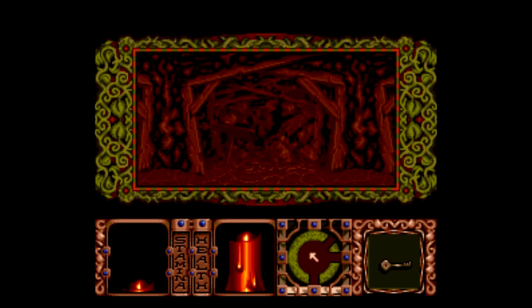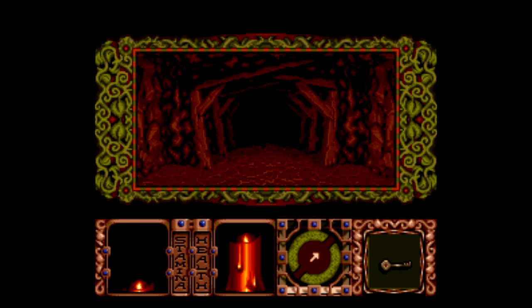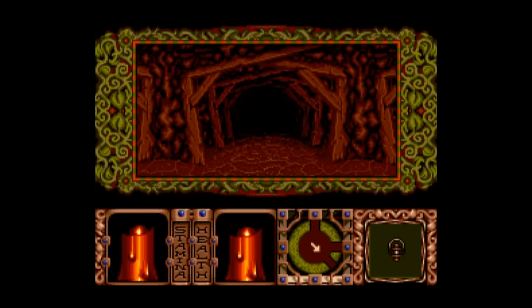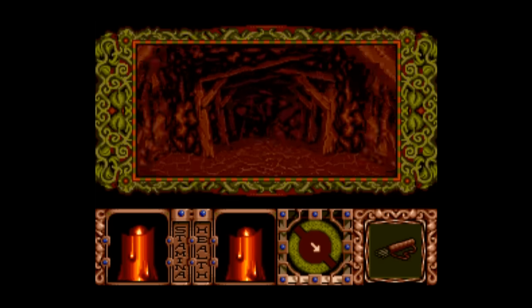Despite how confusing this game can be at the start, the controls and the interface are actually pretty simple for a game of this nature. The Y button picks up items, X drops them, B uses them, and you scroll through items with the L and R buttons. The problem is the sheer number of items you collect is absurd, and selecting items is a pain, since right from the beginning you have at least seven or eight items in your inventory, and the L and R buttons don't cycle around. It's just annoying.